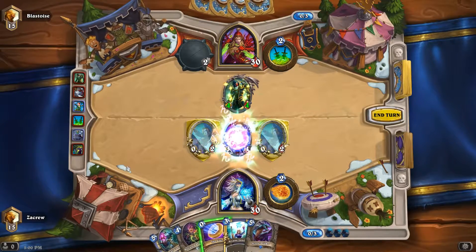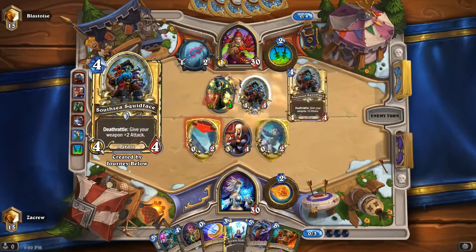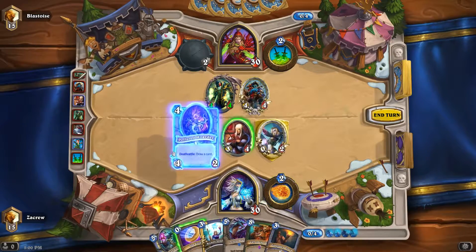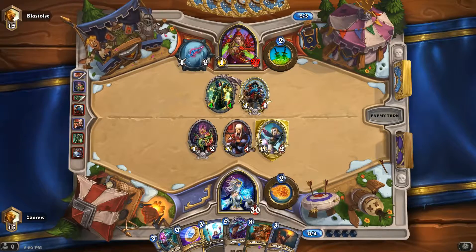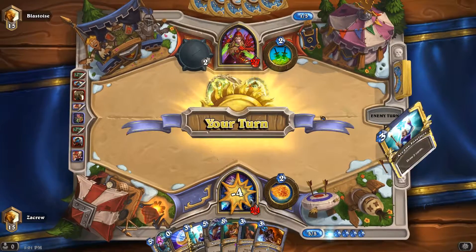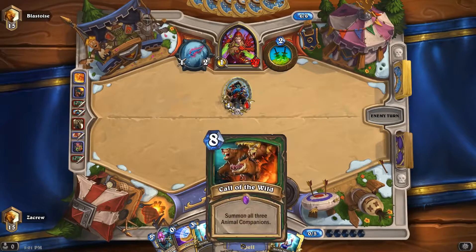Let's get Spellslinger out there. Oh, what a good one to get - summon all three beast companions! That's actually the second time I've gotten that from a Spellslinger. Let's get him out there and go face - that way next turn we can ping him with a Forgotten Torch, Fireball combo. Spellslinger, what are you doing? That's not what we wanted. Let's take him out then. Not the most efficient trade, but once we get Call the Wild out we'll have a lot of board control.